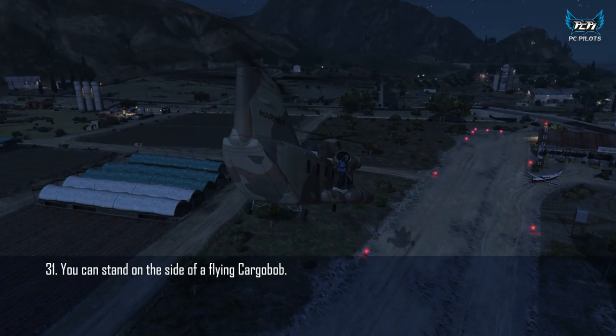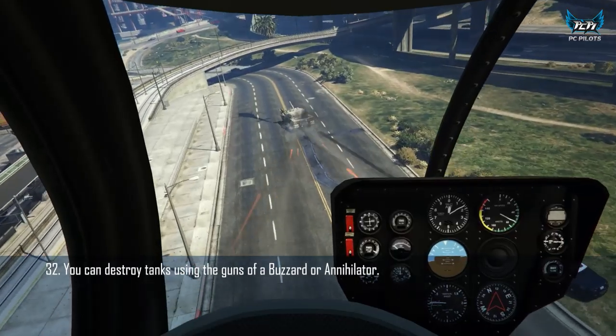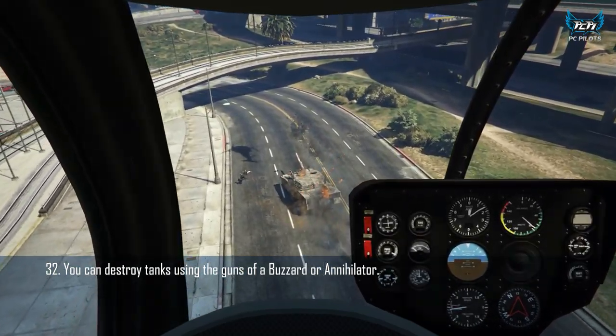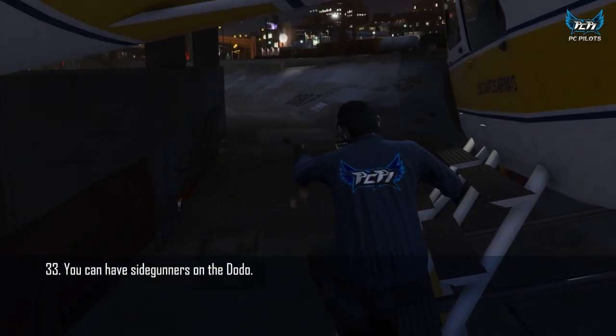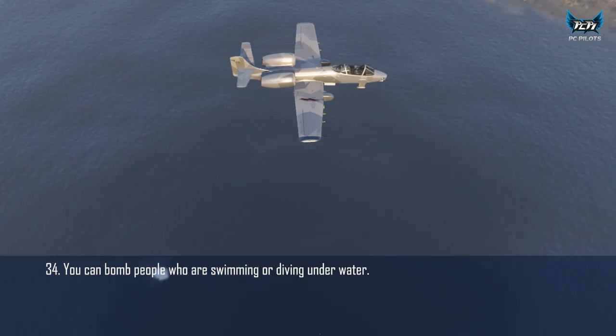The Duster has enough space to fit a bike or a player through its wings. You can stand on the side of a flying Cargo Bob. You can destroy tanks using Buzzard or Annihilator guns. The Dodo can have side gunners. You can bomb people underwater.